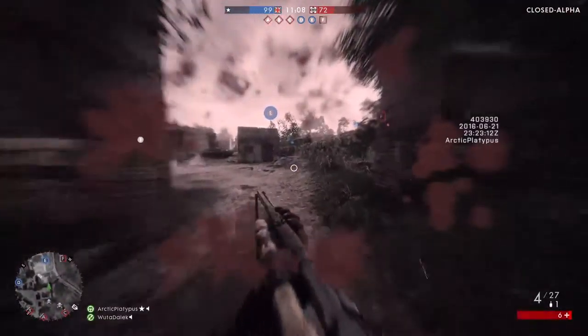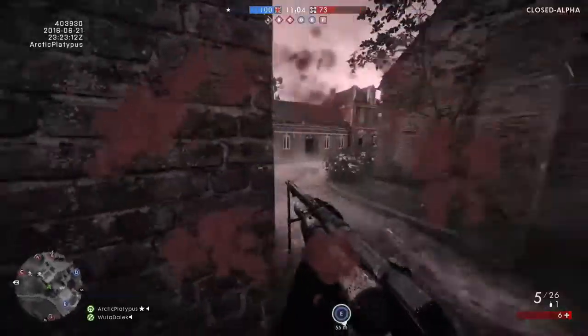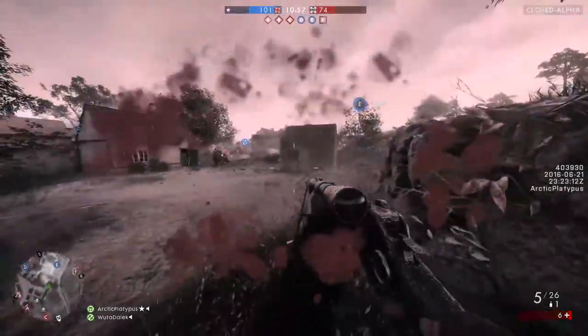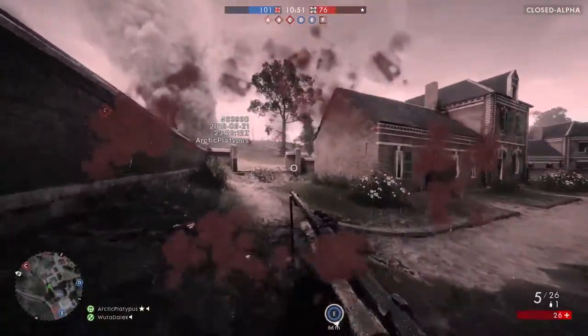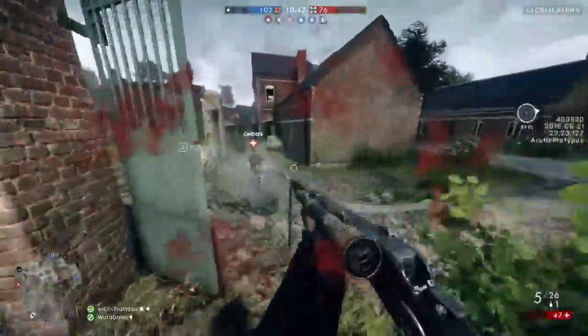You can see here I get a clutch jump over the wall to escape that guy. That's a new mechanic in Battlefield 1 — you can vault over a lot taller walls. It makes you a lot more mobile, and as I just showed, you can escape scenarios you would not have been able to escape in Battlefield 4. I think it's a pretty good system; I like being able to hop those big walls.